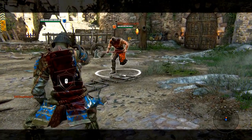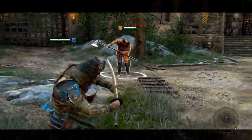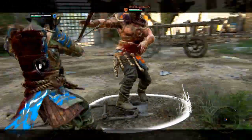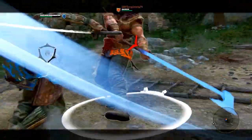Taking the opponent by surprise is one of the strengths of this champion. Perform a Storm Rush to dodge an opponent's ranged attack and strike immediately after. Depending on the range, it can give the opponent plenty of time to react, so we recommend you avoid using it when the opponent is waiting for you. Unlike in the alpha, this move can't be cancelled.